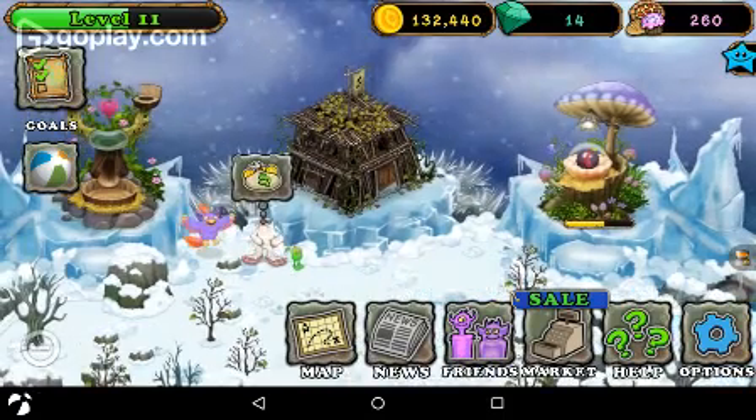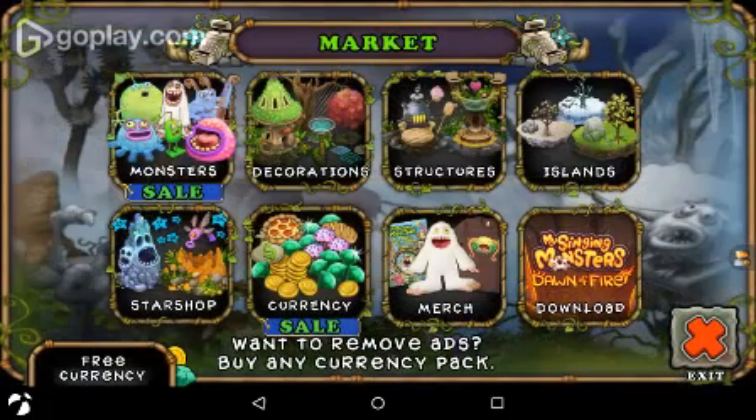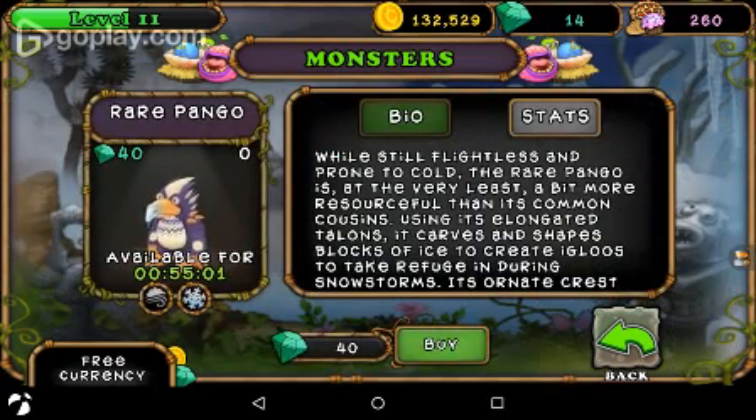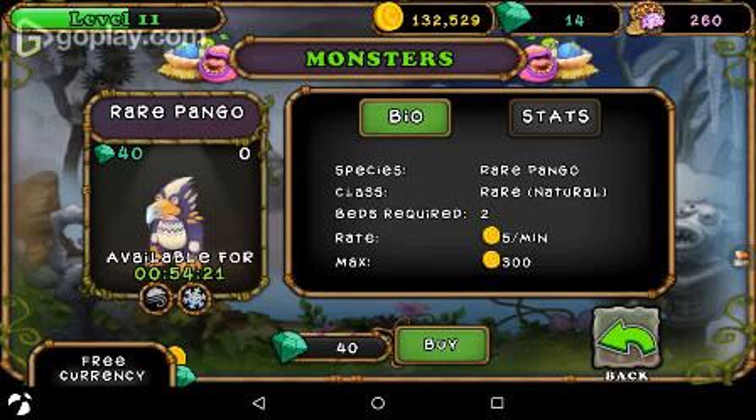Since we've done that, I'm going to go ahead and collect the 89 coins from Spiny. Next on the list is the Rare Pango. It costs 40 diamonds, I have zero of them, it's available for 54 more minutes, and it's a mixture of the air and ice elements. It says: 'While still flightless and prone to cold, the Rare Pango is at the very least a bit more resourceful than its common cousins. Using its elongated talons, it carves and shapes blocks of ice to create igloos to take refuge in during snowstorms. Its ornate crests and patterned plumage are eye-catching, but they do little to improve the low self-esteem shared by all Pangos.' It's a Rare class, takes two beds, gives you five coins per minute, and can hold 300.